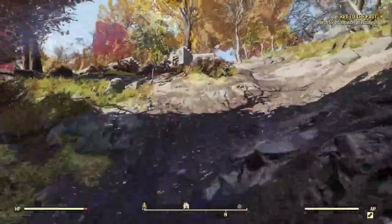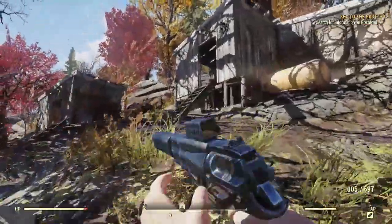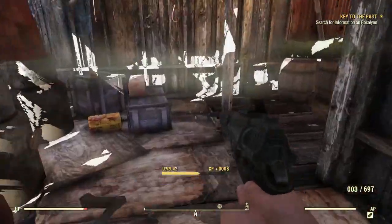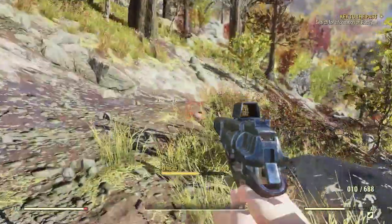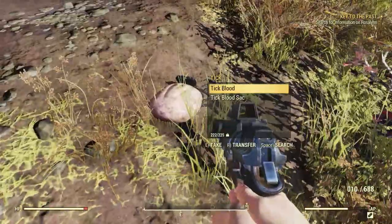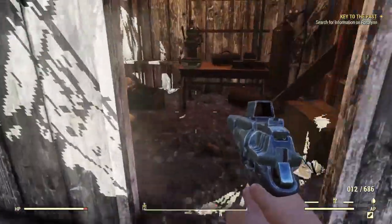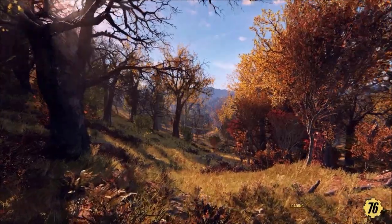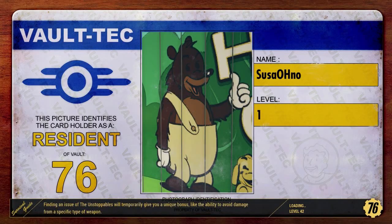So fun little glitch I found — I was just doing some stimpak farming and it seems every time I log in and out I gain 50 EXP. It won't appear until I kill something, but every time I load up I gain 50 EXP, which is a pretty interesting glitch or bug.